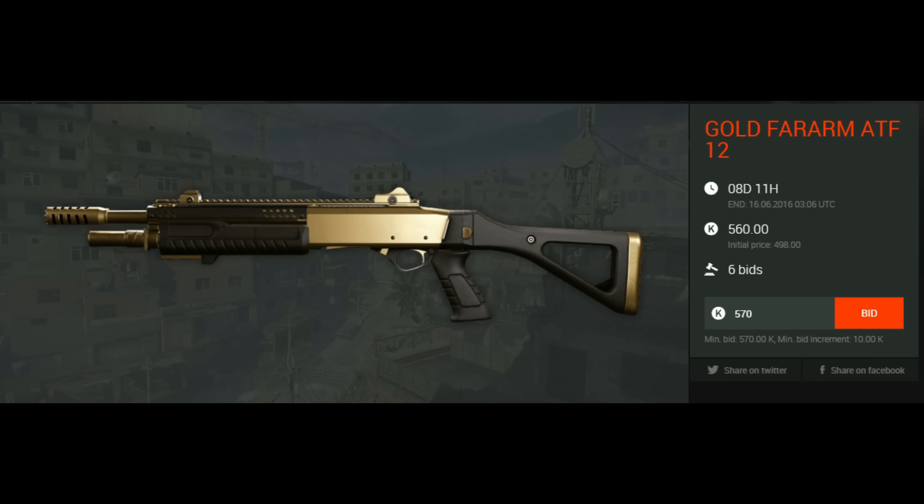Next gun is the Gold Firearm ATF 12. 8 days and 11 hours are left and the price is 560 credits, which is really cheap. The Gold Firearm ATF is a really good gun — the range is just incredible and it makes a lot of fun to play. You can compare it with the Mossberg probably. If you like to play medic, take the chance.